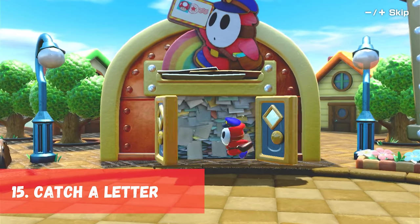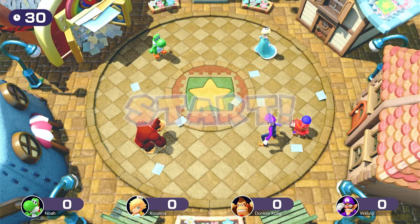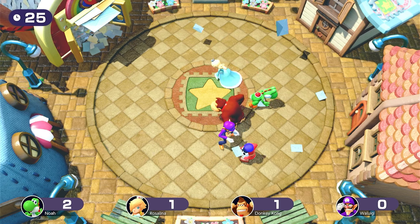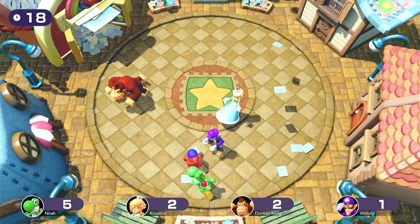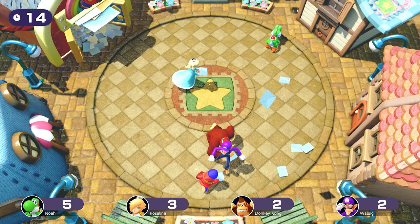In 15th place we have Catch a Letter, originally in Mario Party 6. Players pick up fallen letters and try to give them to a panicked Shy Guy that is running around chaotically. Whoever hands Shy Guy the most letters wins. This is a fun game that gives all skill levels a chance to win as the random Shy Guy movements can make some players very lucky or unlucky. This game has a good mix of chaos, frustration, and fun.